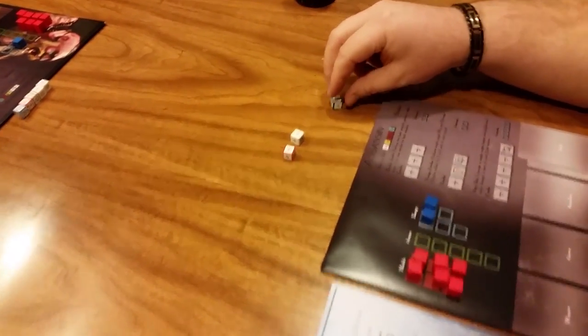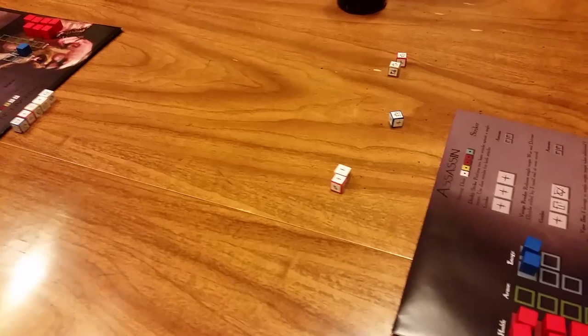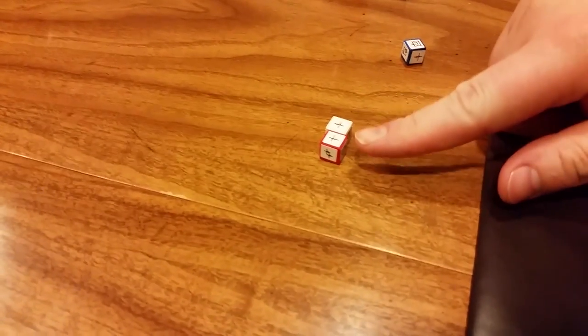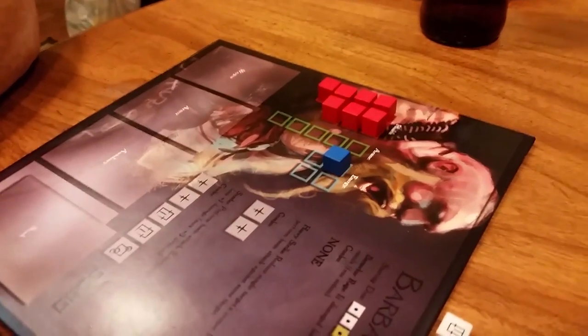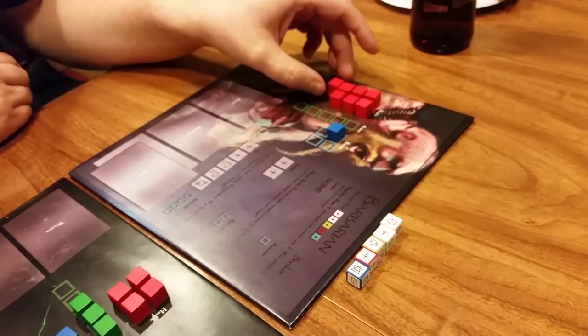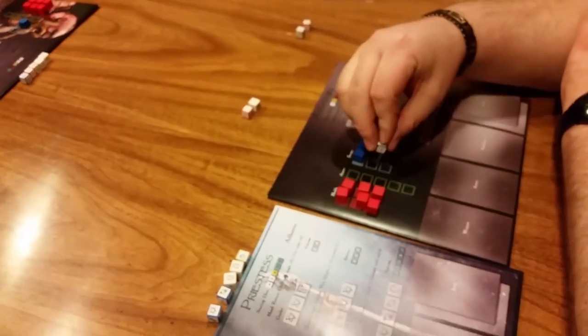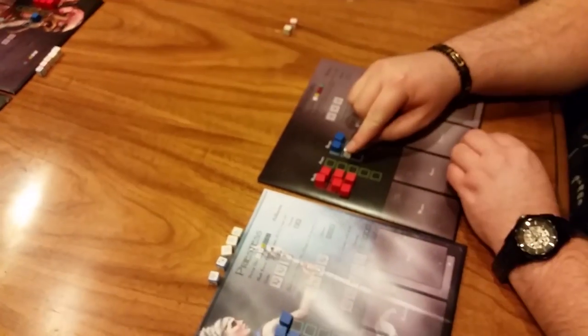I'm just going to do a basic attack against the barbarian. To perform an attack, basic attacks are done with the Glyph of War against the champion's current armor. So in this case, two beats zero — therefore the barbarian takes one damage. Damage gets returned to the general stock. The dice get moved to his inactive dice pool.